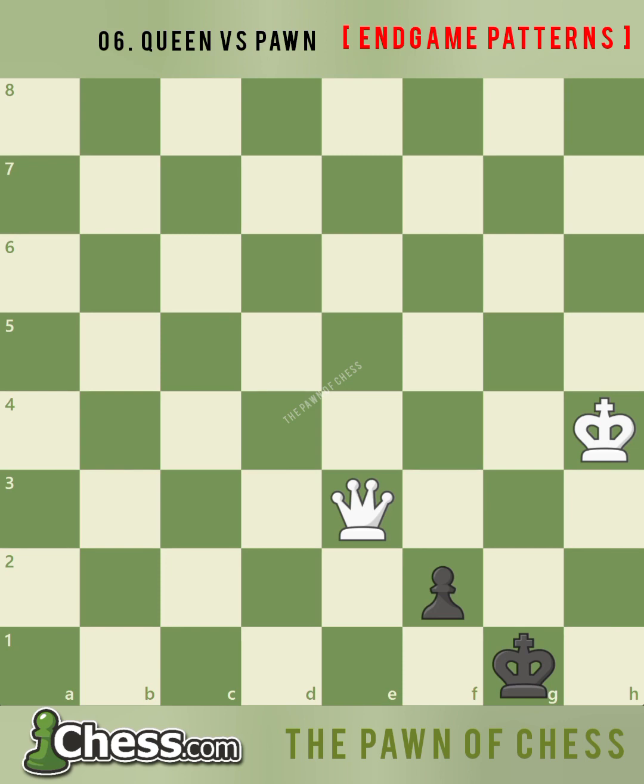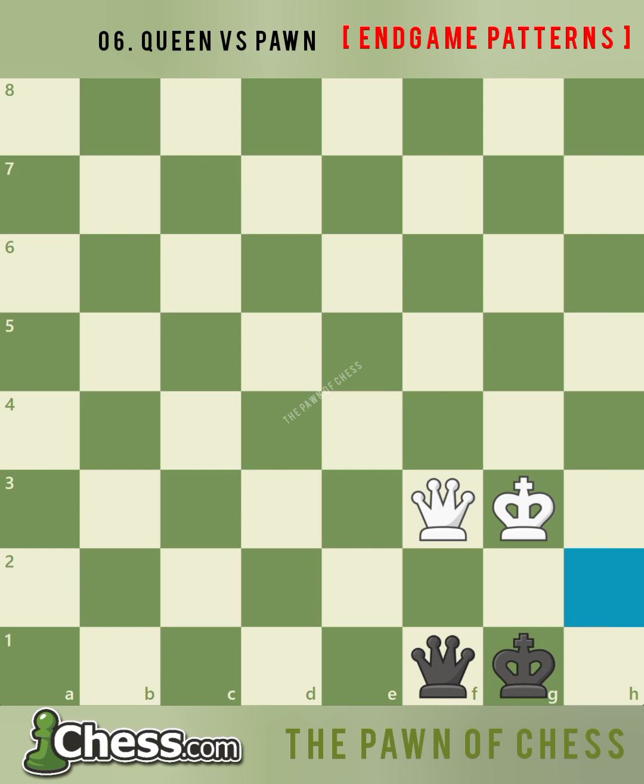Just because you have a rook or a bishop pawn one square away from promotion, it doesn't always mean the draw is guaranteed. If the side with the queen has a king that is close enough to the pawn, the game may still be lost. In this position, after black attempts the stalemate trick with king h1, white can win after queen f3 check, forcing king g1. White allows black to promote after king g3 and f1 equals queen. If white's queen can move to h2, it would be checkmate. After queen e3 check, black's queen cannot safely block the check, so after king h1, white's queen moves to the h-file with queen h6 check, forcing checkmate after king g1, queen h2 checkmate.